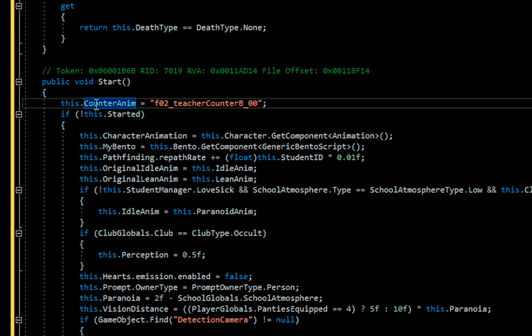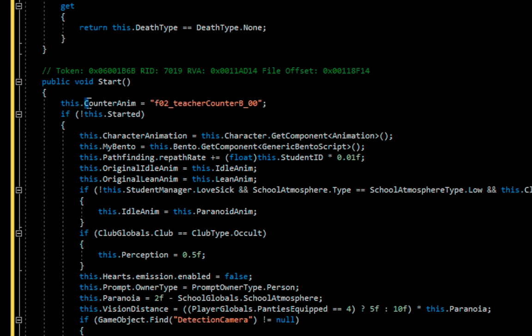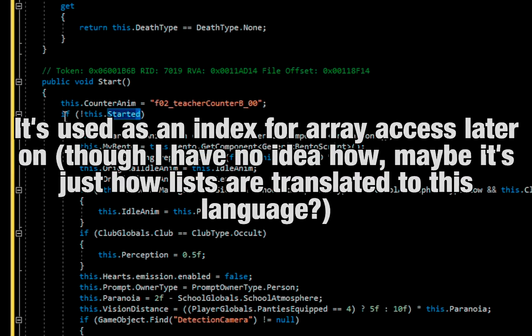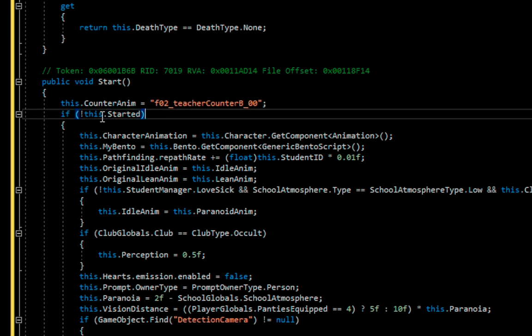The first line: CounterAndM is going to be a string — that's 'F02_underline_teacher_counter_B_underline_00.' I'm not entirely sure what this is supposed to be. The next line is going to be 'if started is false.' I don't really know why he does this, because one of the things you can do in Unity is set values for fields through the inspector without needing to set them through code. It's a public variable, so you can manipulate it there.